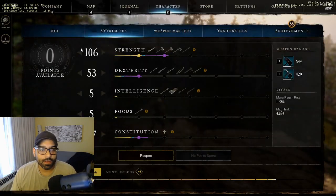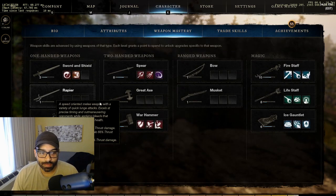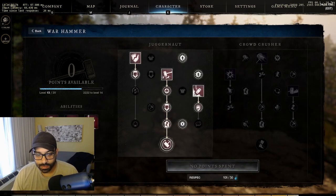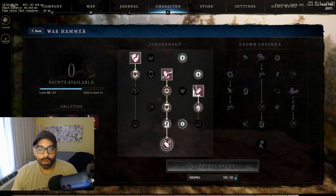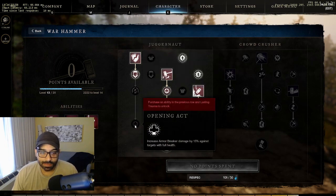Looking at the tree currently, I have 106 going into strength. The hammer is a strength-based weapon, and I decided to focus primarily on the juggernaut route, taking all the passives up until here.